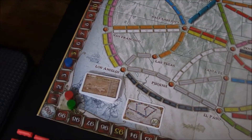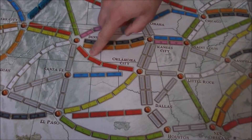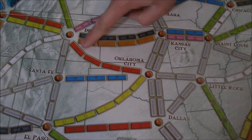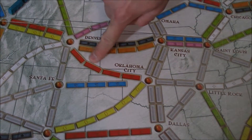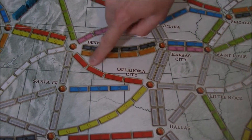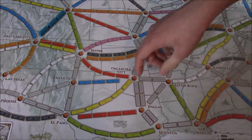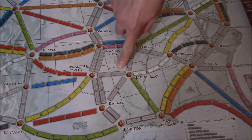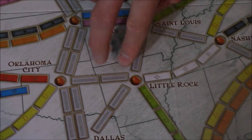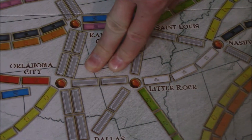Let's look at some of these routes. Routes that have a specific color require that specific color to claim them. So for this route from Denver to Oklahoma City, you would have to have four red train car cards — or any combination where some could also be wilds. That's the same with any other color. Some routes are gray, which means you can use any color to claim that route. For example, you could use two blues or two greens — any color.